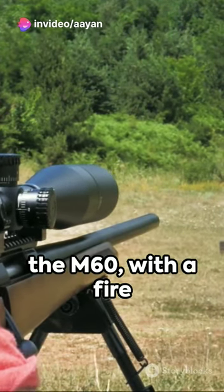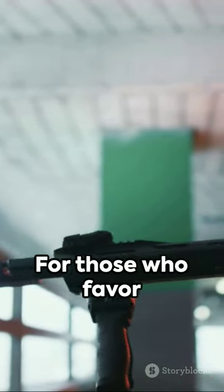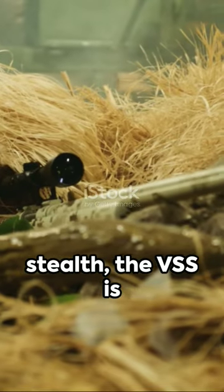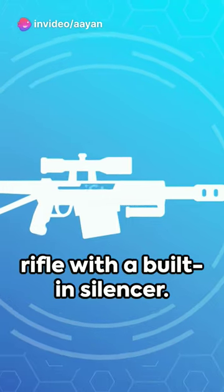And let's not forget the M60. With a fire rate of 56, it's the fastest firing machine gun in the game. For those who favor stealth, the VSS is the go-to. It's the only sniper rifle with a built-in silencer.